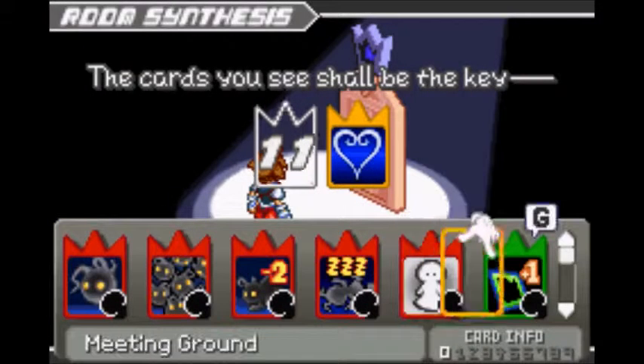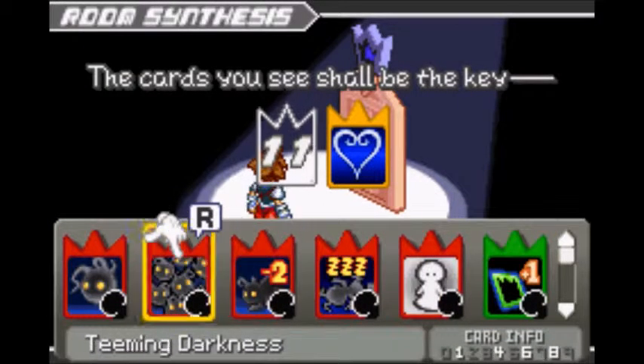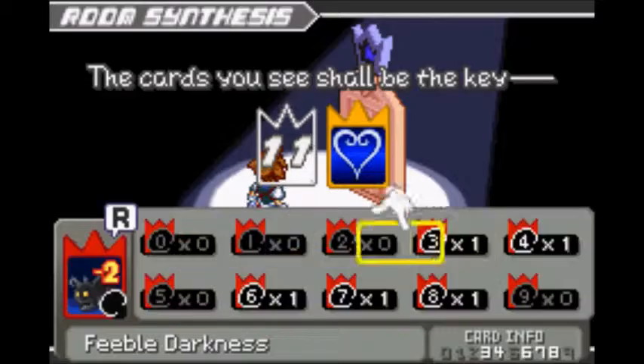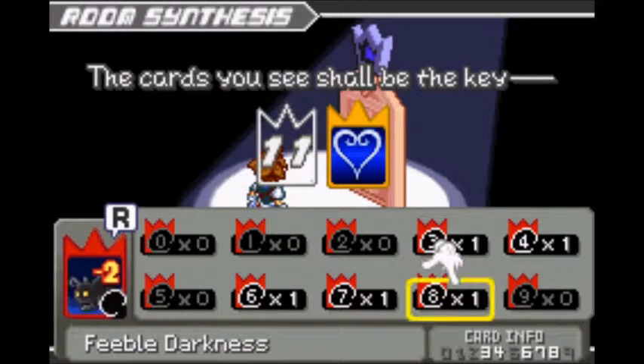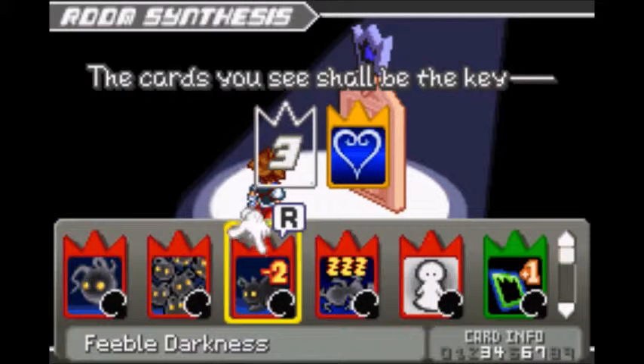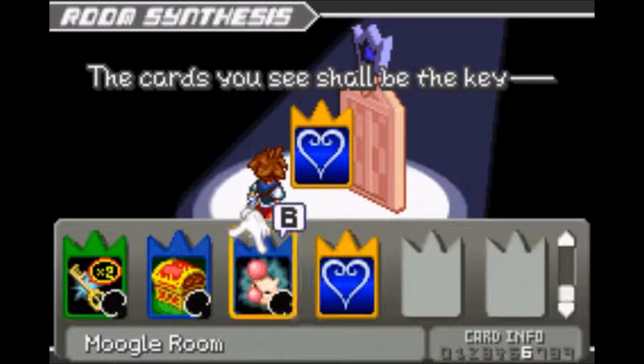Let's see if there's a sliding dash there — there we go, that was a good use of it. I see we stockpiled two Goofy cards, let's go ahead and do this as well. By the way, I'm not sure if I've mentioned this yet, but stocking up your friend cards does power those up as well, which is pretty effective.